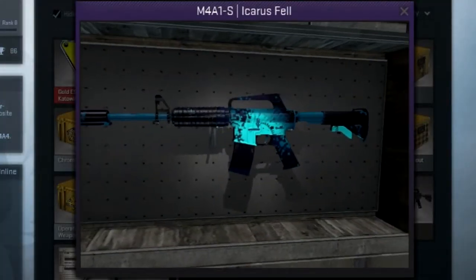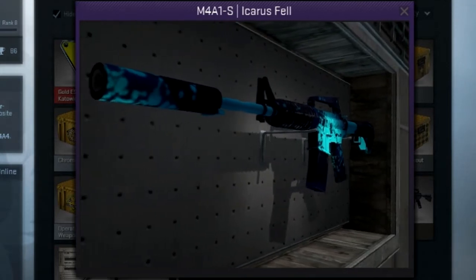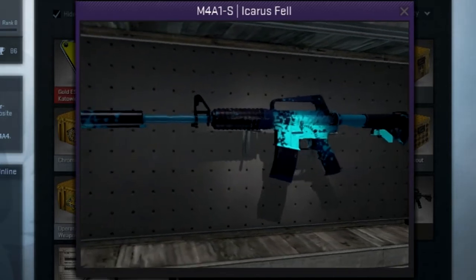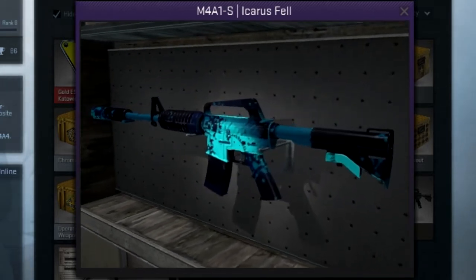Starting at number 5 we have the Icarus Fel, part of the new Gods and Monsters collection. I like the skin because of the light and dark blue splattered across the gun and the silencer. Coming in at a whopping $130 on average, which I assume will drop soon, this gun is sure to impress both financially and aesthetically.